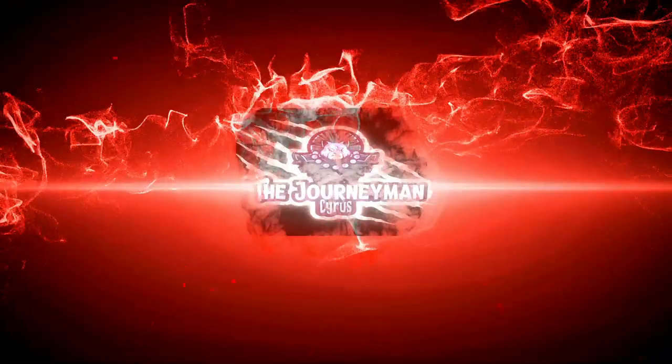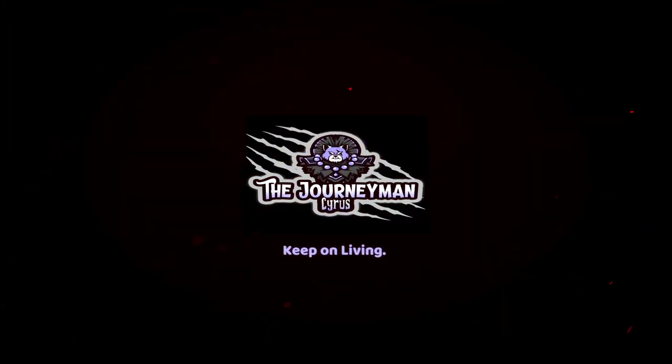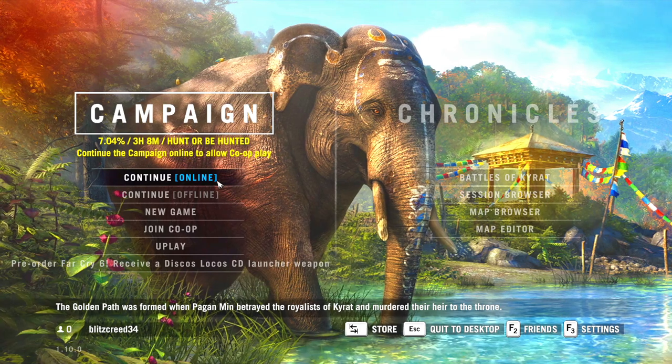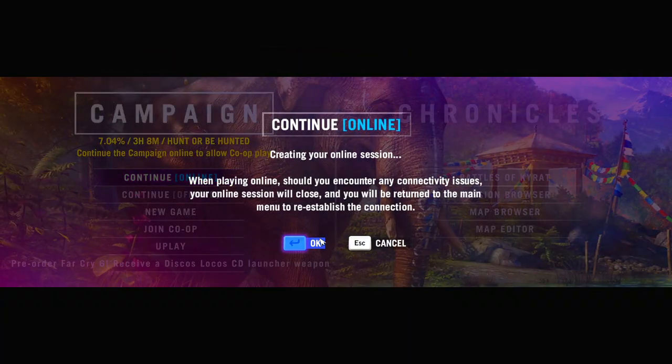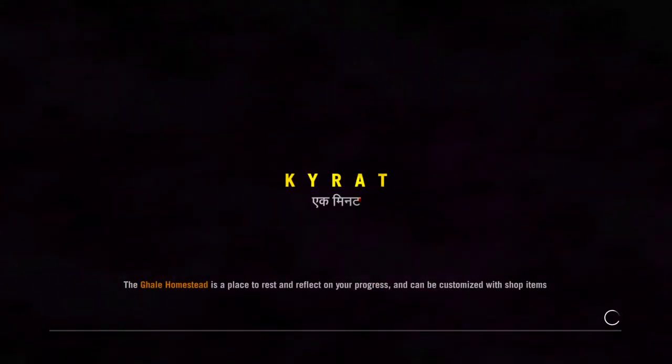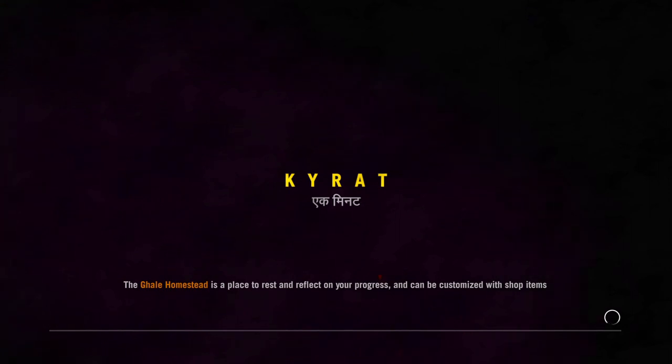Hello everyone, Brother Cyrus here. Sorry I was delayed today. I will show you how to get the Z93 sniper rifle and climb any radio towers easily. This trick is easily repeatable on both the north side and south side — north is the outer one, south is the inner one.